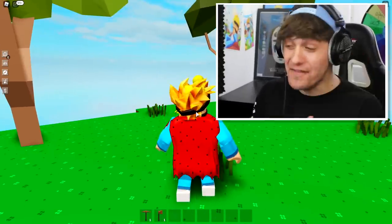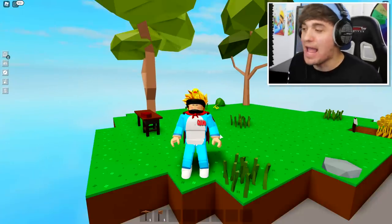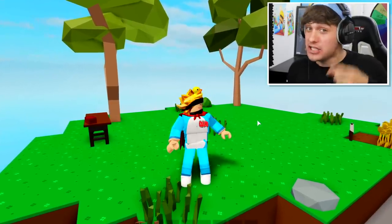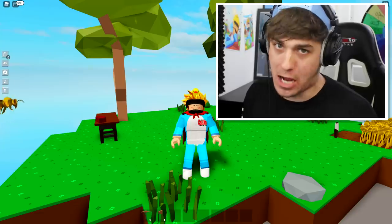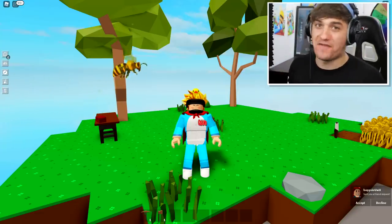I haven't actually started my skyblock adventure yet, which is why my island looks... well. So before I do, I have a challenge for you! Any second right now, an evil bee will appear on my screen, and I don't want him there! So if you hit the like button when I say go, then we can get rid of him!